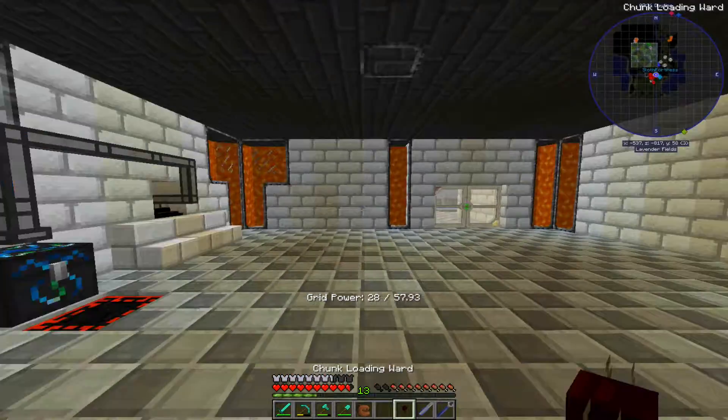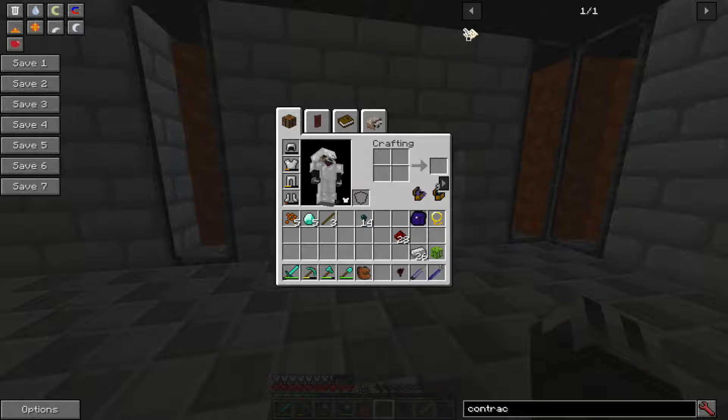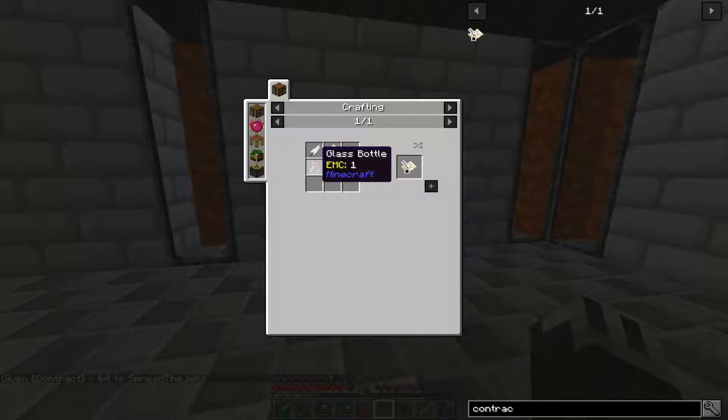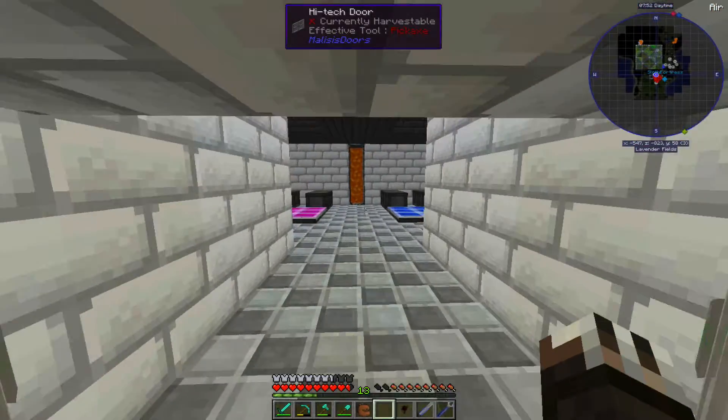Cool. Now since I have the loading ward — also, the contract is really easy to make. I accidentally just spawned it — let me turn that off. If you look at the contract recipe, it's actually really easy to make: paper, feather, glass bottle, and an ink sack. Really simple to make, not too hard.